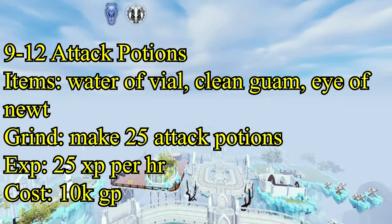Once you get to level 12, move on to strength potions, through level 26. Those require a vial of water, a clean Tarromin, and a limpwurt root. This one's a little more expensive than the attack potion, but you only need to make 144 strength potions to get to level 26, giving you 40 XP each.